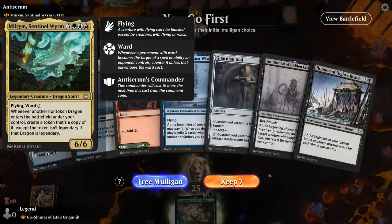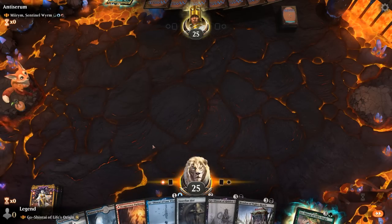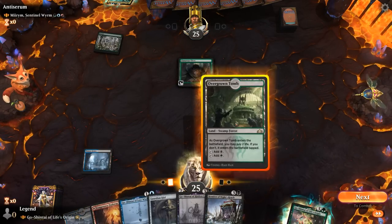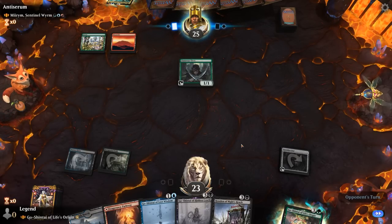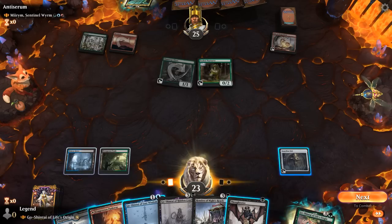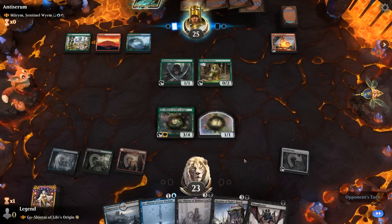Game 7: We're on the play facing another Sentinel Wyrm Temur Dragons deck. The hand has turn-2 Guardian Idol, green for our commander, lacking a bit in the interaction department but we'll try it. We might want to play Knight's Reach as soon as possible. The opponent plays Llanowar Elves — a nice start — and could cast their commander next turn. We pick up a Thoughtseize but still want to play Life's Origin. Next turn we can double-spell Knight's Reach and Thoughtseize. It's going to be an Orb giving dragons Haste and a Garruk's Uprising. We Thoughtseize and see Ancient Copper Dragon.